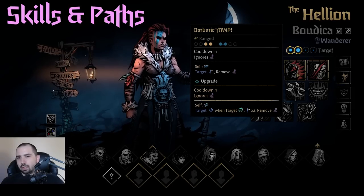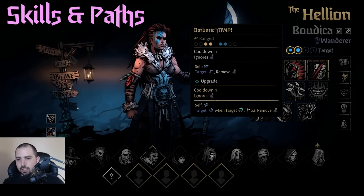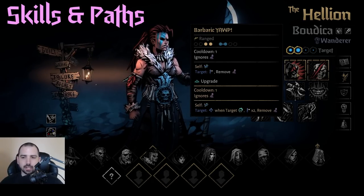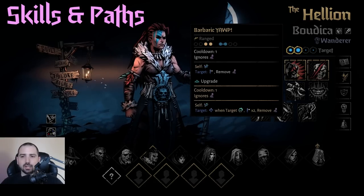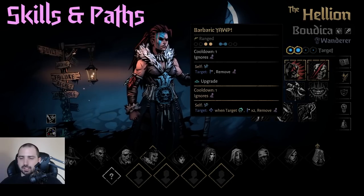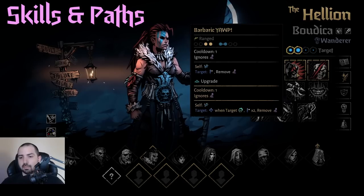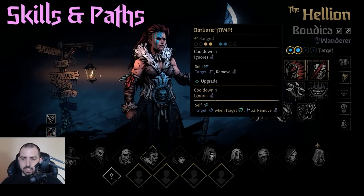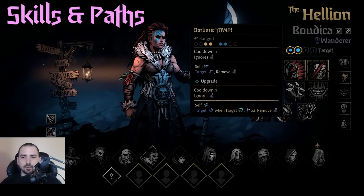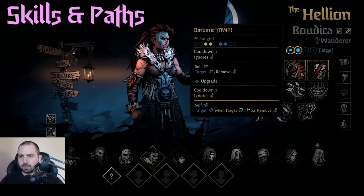Yop is a really interesting move because it doesn't see too much use, but when you upgrade it, it's actually very powerful. Unupgraded it's not great — it's one Weakened on two people, removes stealth, which isn't too common, and it Winds her. But if you upgrade it and the targets are comboed, you can stun them and drop Weakened on top of that — that is really good. So it's really not usable without mastery, but if you do master it, it becomes very good. I don't use this one too much outside of Carcass though.